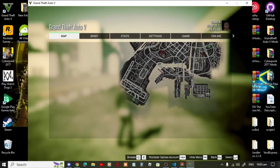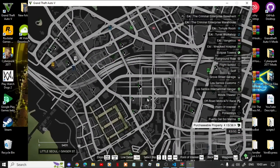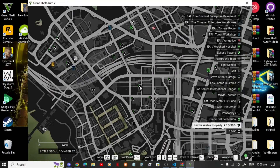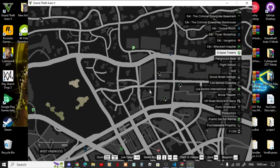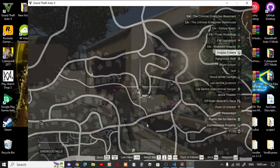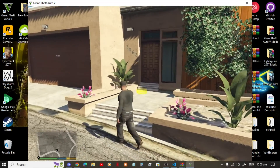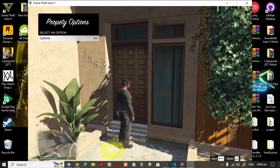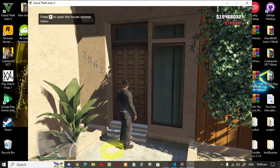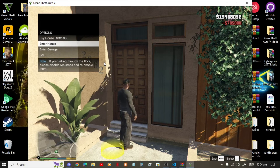Go to your map and you'll see all of these house icons. We've got 36 safe houses, so you can choose which one you want. Once you are at the safe house, come over here, press E, then go to Options, and you can buy the house. Press E again, go to Options, then enter the house.